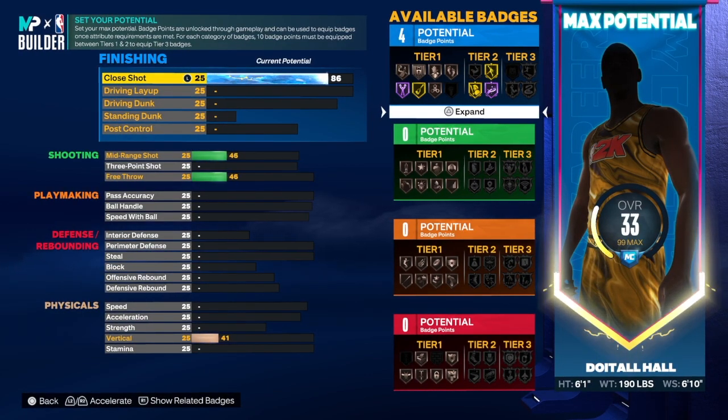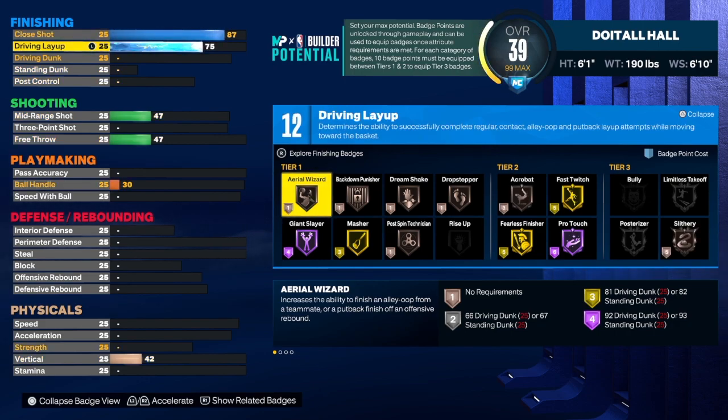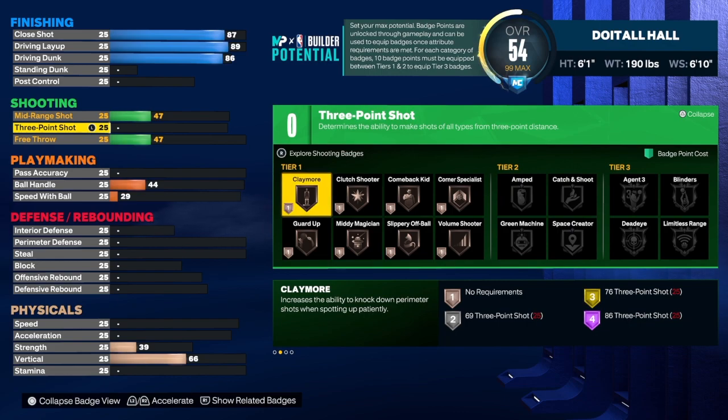For the scoring machine, you have to have the close shot at an 87 — super high. I tried to take it lower but it changes the name of the build. Rambo wanted contact dunks, so if you want contact dunks you do it like this, but you don't have to. I gave it an 89 on the driving layup, and an 86 on the driving dunk. We got 25 badges on the finishing.